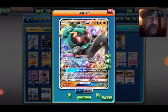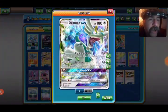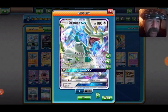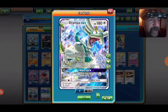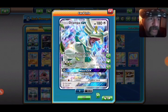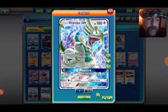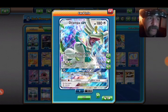You're playing four Marshadows. One Drampa — Righteous Edge is a nice attack to help get rid of Special Energy, Berserk is a good attack, and Big Wheel GX can come in handy early game. It's an early game GX move if you're going to use it.